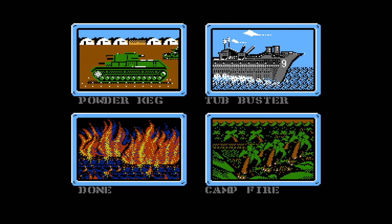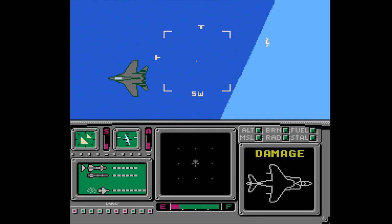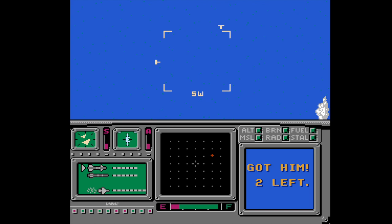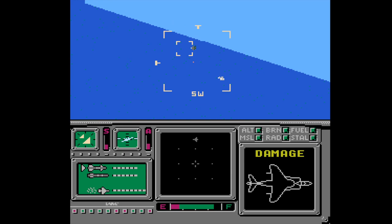You have four missions to choose from, but it doesn't matter which one you pick. They all start on an aircraft carrier, and they all feature this blue-on-blue vomit fest, so hopefully you're not chewing tobacco while playing. I figured out that the easiest way to get past this section is to press nothing at all — just glide along in cat-like readiness. The enemy planes will just fly one by one directly in front of you and let you shoot them all with one missile.